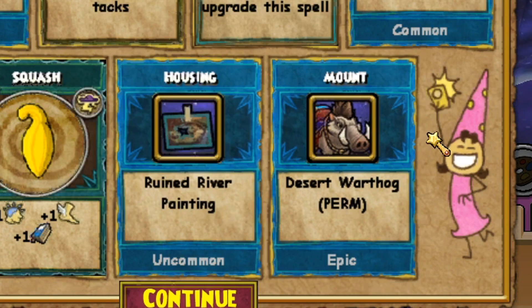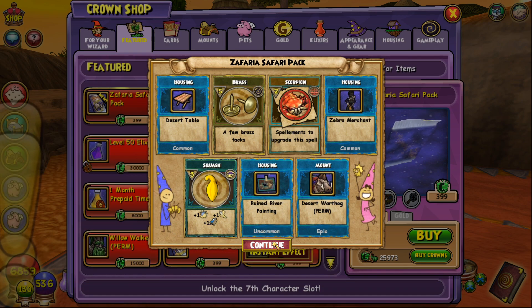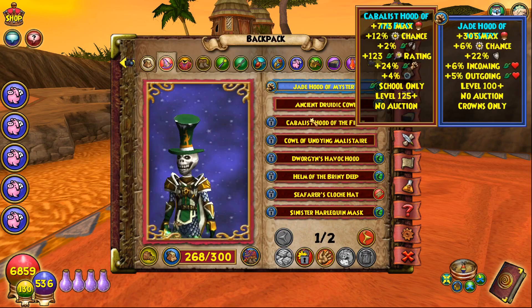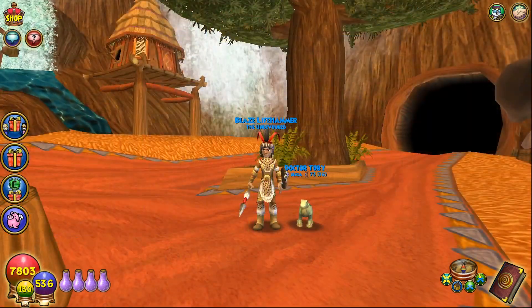I knew it — I'm not going to lie, I had a feeling we were going to get a permanent mount with the way my luck was going. And there we go: Desert Warthog permanent! That's what I'm talking about. I didn't even really look at the seven-day or one-day mount because I just knew we were going to get the permanent.